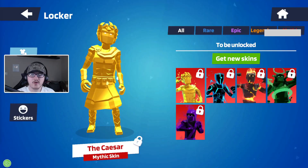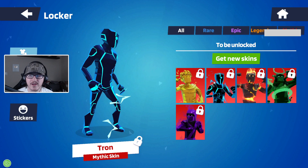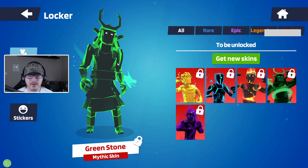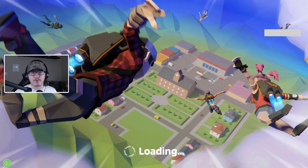The first mythic skin is Caesar — this kind of reminds me of Love Ranger from Fortnite. We've got Tron, another mythic skin, and they all have really cool effects on them. We have Magma — his whole body is actually flaming. We have Green Stone with a dragon glow effect. And then we have Shadow, which by far has one of the coolest glow effects. Let me know if you want me to try and get one of these for a video.